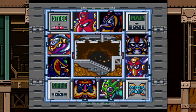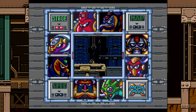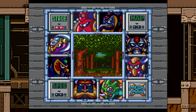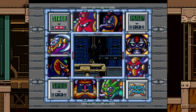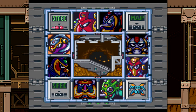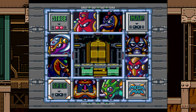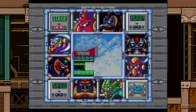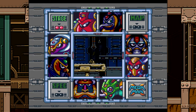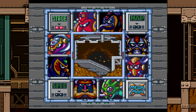Hey guys, Ragnvex is here and welcome back to more Mega Man X. So when we last left off we defeated Spark Mandrill and got the Electric Spark - that's the name of his weapon. I apologize for not saying it in the previous video. But other than that, today we are going to tackle Armored Armadillo, and he's probably my least favorite Maverick out of all eight of them. Let's get started.